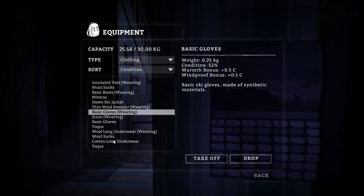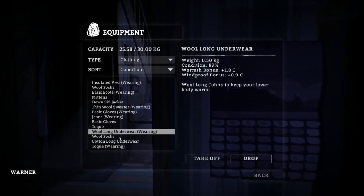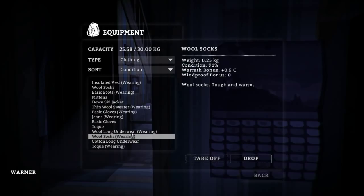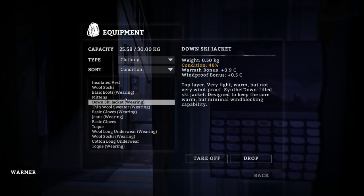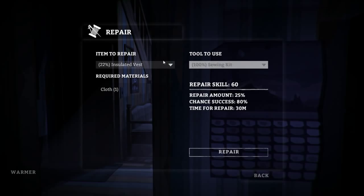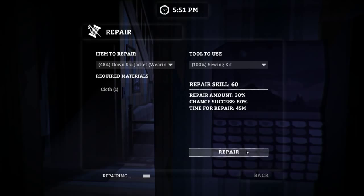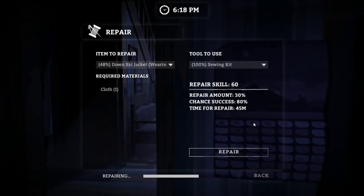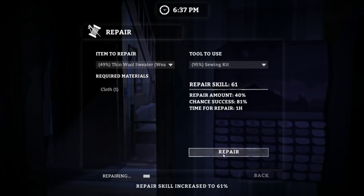Let's make sure I'm wearing all the good stuff. Throw on the better-condition toque. Let's sort by condition so we know what we're doing. Gonna wear the wool — indeed it is better. Throw on these wool socks as well. I think that might just about be it — actually that is a lot better than the insulated vest, so I should keep doing that. Let's go ahead and repair a little bit, then we'll have to address hunger and thirst soon. The down ski jacket should be a pretty awesome wearable item.